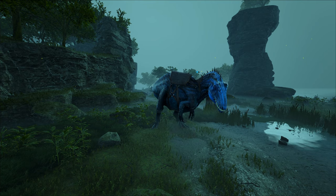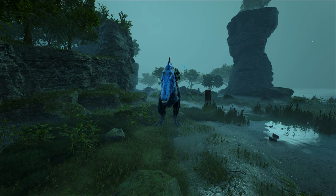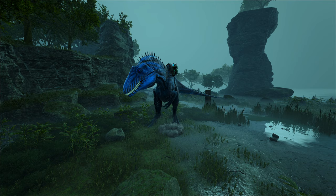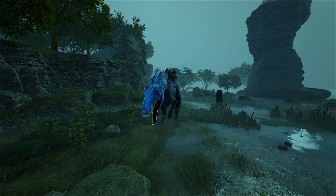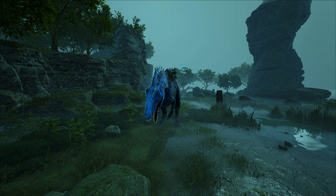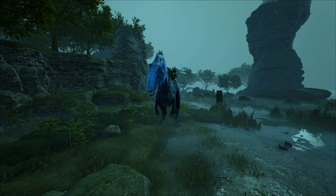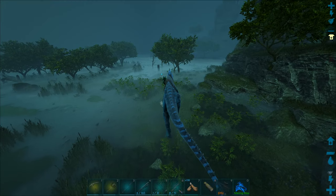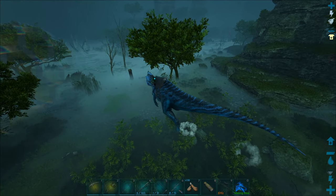I love that roar. Space does nothing. C is the giant stomp — you can only do that in normal stance. This thing has multiple different types of roars that it can do just randomly, which is pretty cool — I actually like that detail.